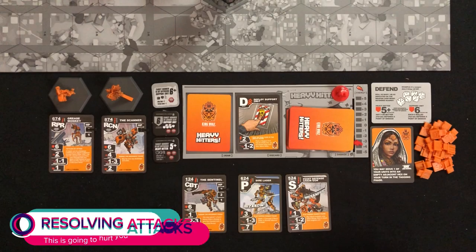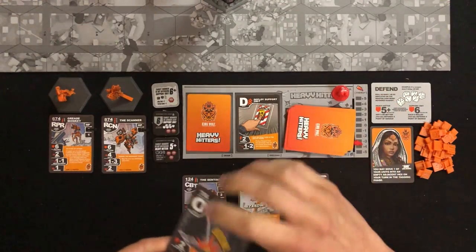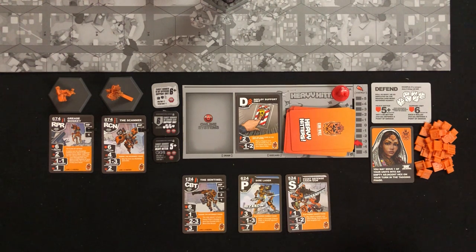So your heavy hitter took a few hits — now what? For every damage your heavy hitter didn't prevent, place one card face down in the damaged system pile. These cards can come from your hand, your online systems, or a combination of both. But if you take a card from your online systems, you don't get to see what the card is before you place it in the damage pile — after it's there, you can look at it, but no take-backs. Once it's in the damage pile, it stays there unless you repair.